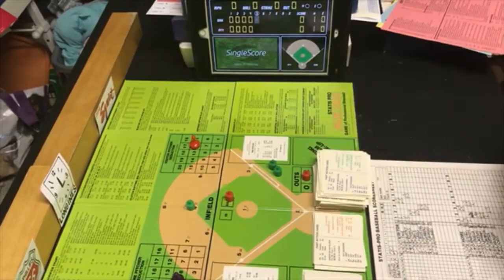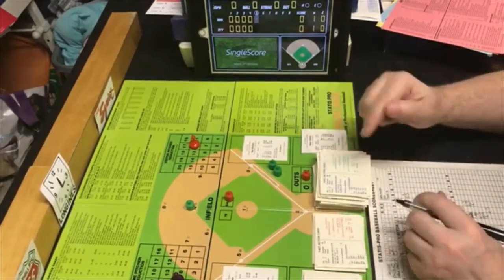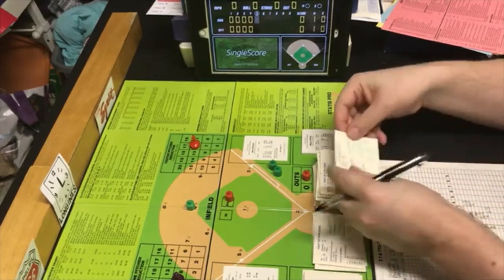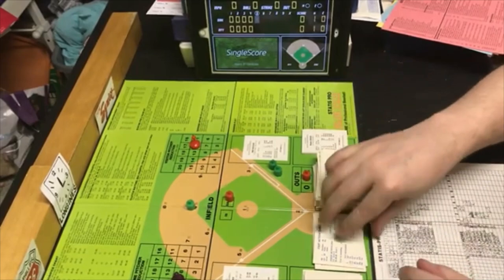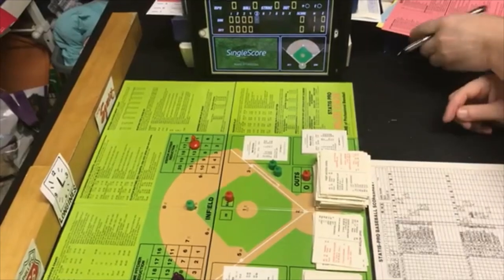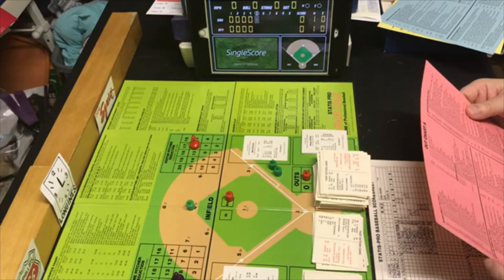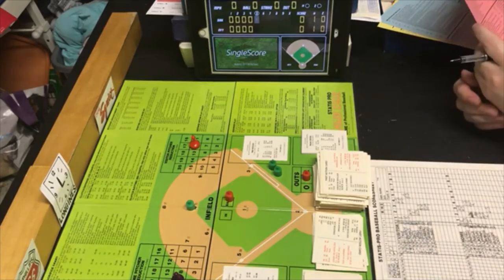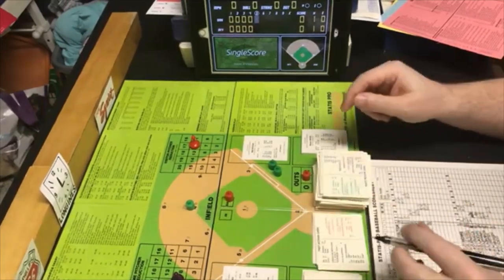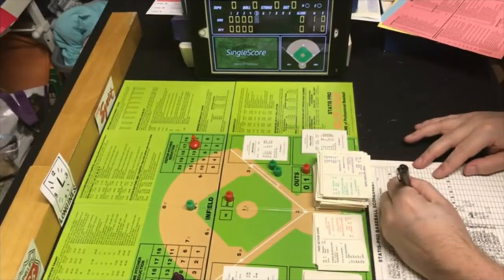Next batter is Wayne Gross. We pick a PB6 — falls within Guidry's range, so Guidry is in charge. Random 88 is an out. Wayne Gross is an LN — LN is a GX6. GX6 is ground out shortstop to first, possible error. There is no error. Two away, that was six to three.